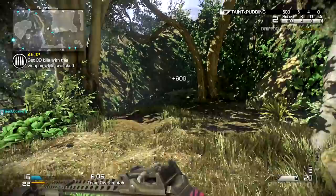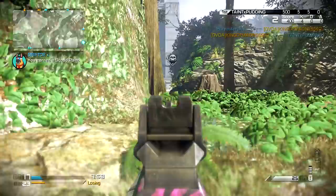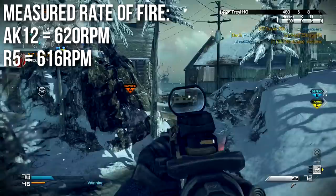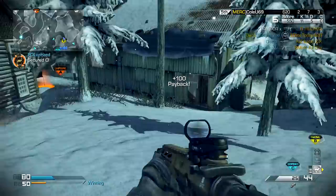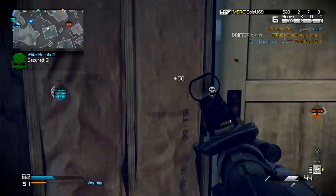However, the game code's stated rate of fire is not exactly the same as the actual in-game rate of fire, due to rounding error with the old Quake engine and how it thinks in frames — it has to round up or down to the nearest frame. The measured rate of fire for the AK-12 is 620 RPM and for the Remington R5 is 616 RPM — less than 1% difference, which could honestly be human error. For the rest of this episode, we're going to assume the AK-12 and R5 shoot at the same rate of fire, because the difference is close to the point where your human eyes will not notice it.